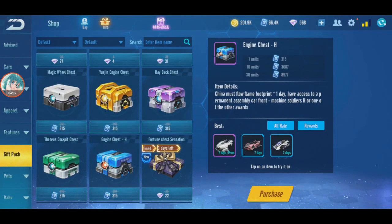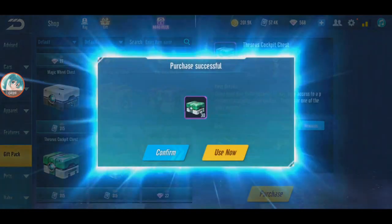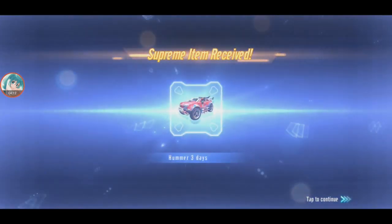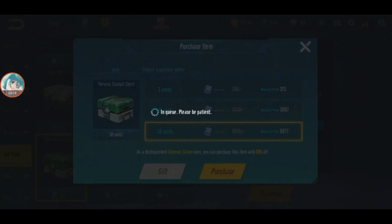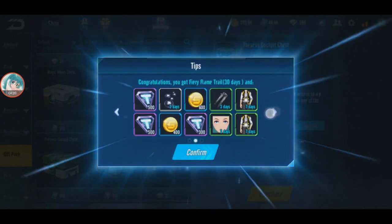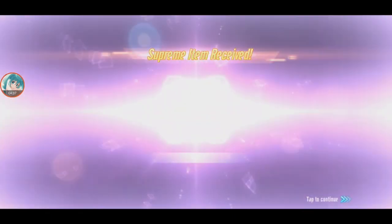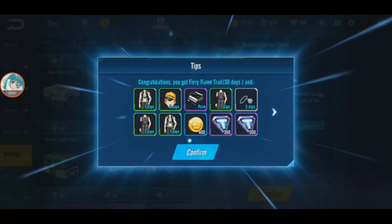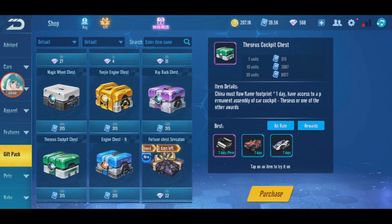Next I want Theseus, permanent. Buying the first 30 - nothing, it's always nothing on the first 30. I'm assuming it's around 91 to 100, about 100 boxes before you get it. At 90 pulls - got it permanent! That was about 63 pulls to get it but I bought 90 total. Android H done, Theseus done.